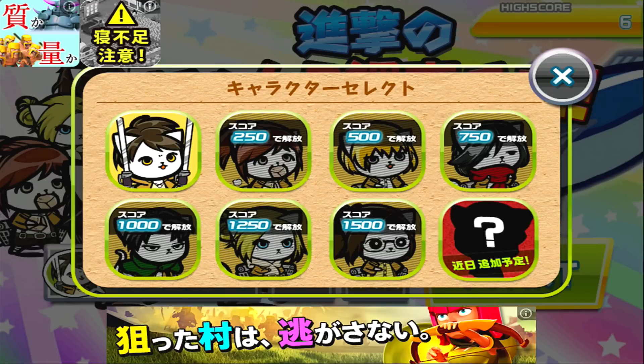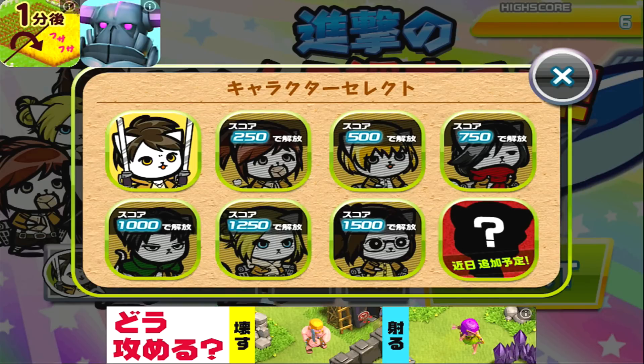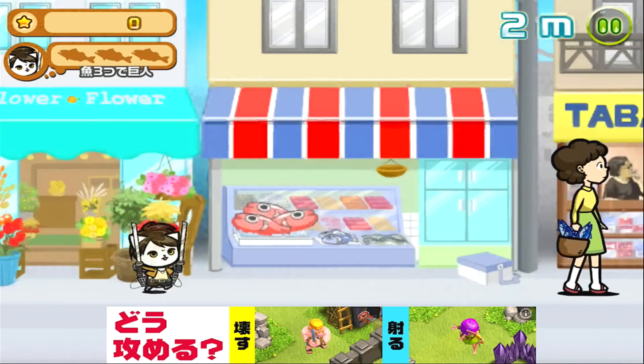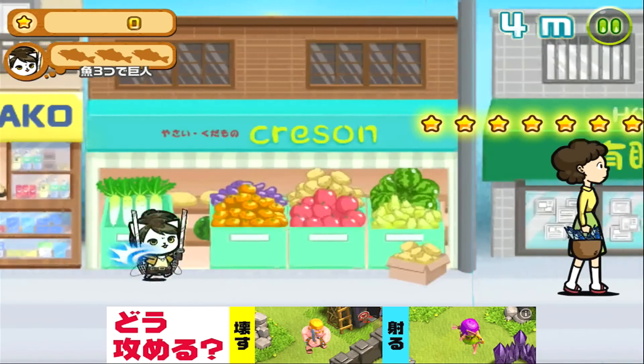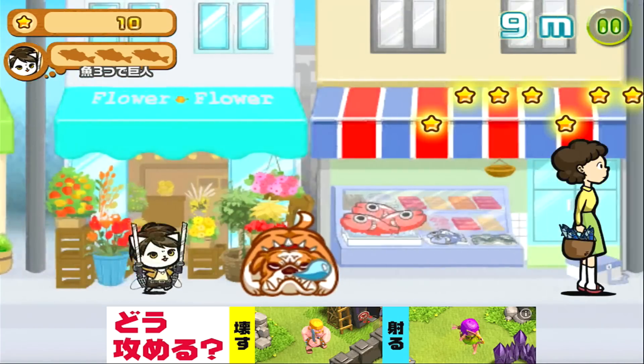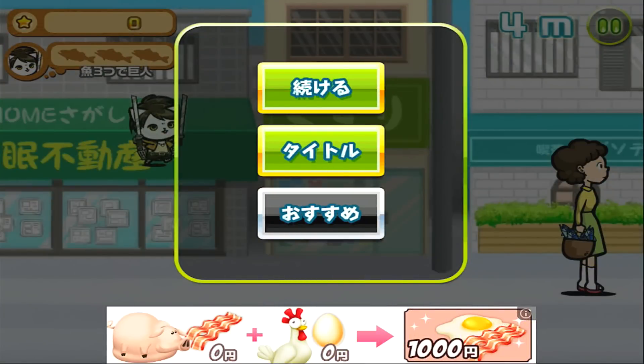When you start the game, the only character you will have is Aaron Kitty, but you can see the other characters and the scores required to unlock them. The bottom right is an unannounced character that is planned to be added soon. When you start the game, the top left will show the amount of stars you've collected, and below that will show the amount of fish you've collected. There's a distance being measured, and to the right of that is the pause button.